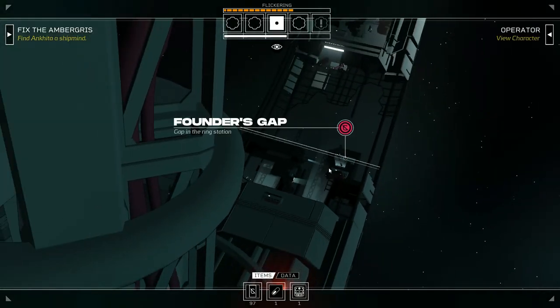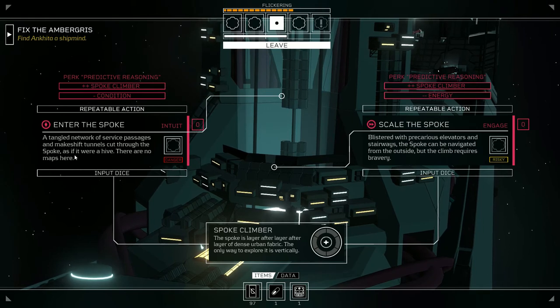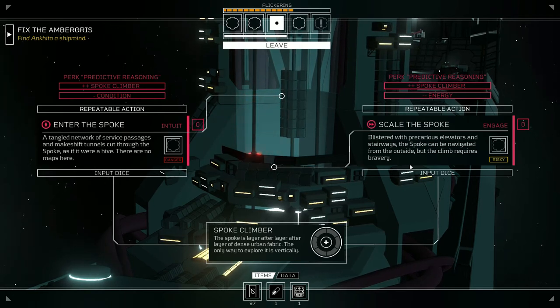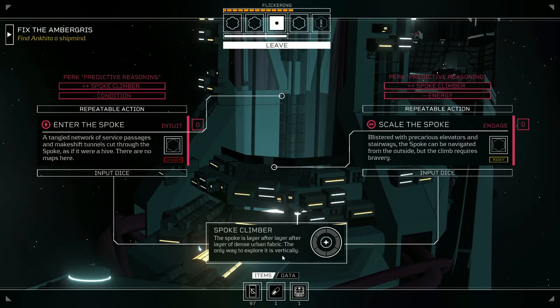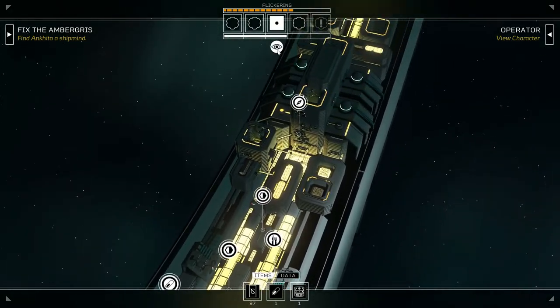Play Tavala — the clack of filter caps can be heard in every concourse in the low end as residents play rotating rounds of this game for cryo. The Free Spoke: a towering transit hub. To reach the Greenway you need to pay for a pass — a practice invented by the spacers, called Founder's Ferry. Enter the spoke: a tangled network of service passages and makeshift tunnels cut through the spoke as if it were a hive. There are no maps here. That sounds dangerous.